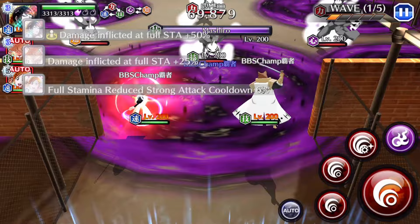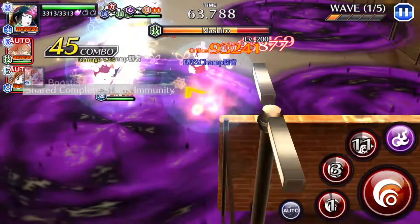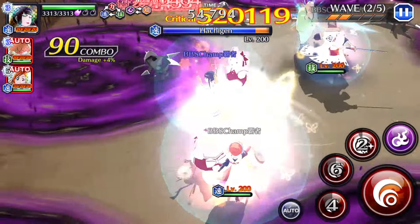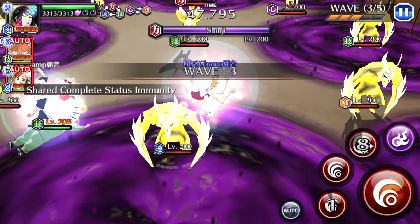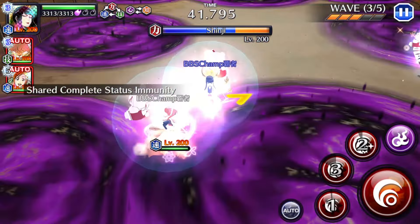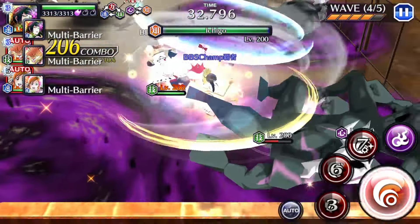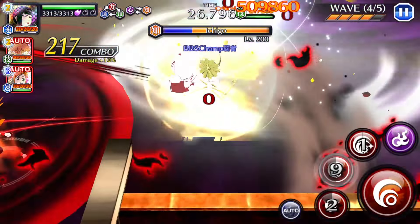Jumping into it, the first boss is a Technic character, so this is where we are at our weakest. Orahime can actually apply status ailments, which would mean we do 100% less damage, but in our case it might work in our favor — it means Sarjan can reliably attack the boss without taking damage. Shinji is locked onto us so we can keep our distance, then use our SA3, where we do most of our damage. Going into Ichigo with 35 seconds to spare. Unfortunately, I didn't kill a few mobs on the side, but we are still going at a good pace.